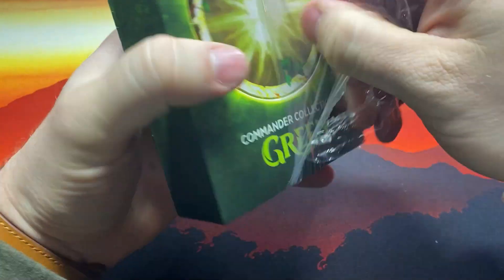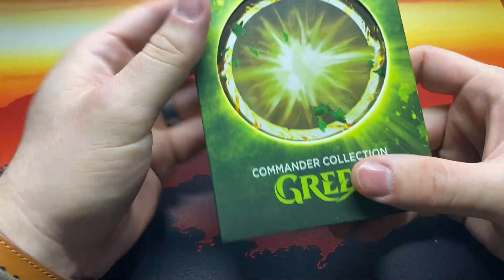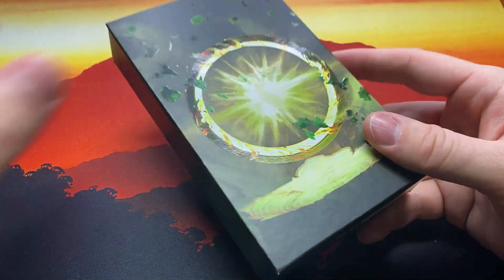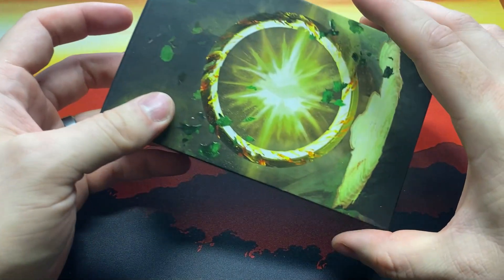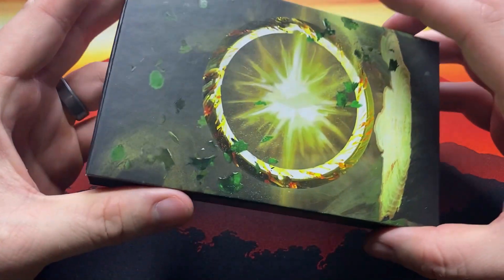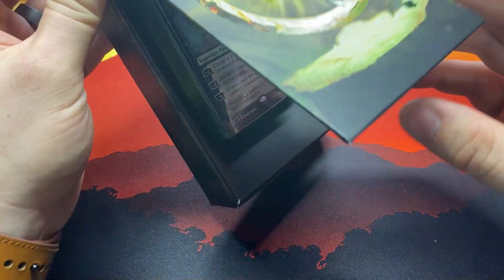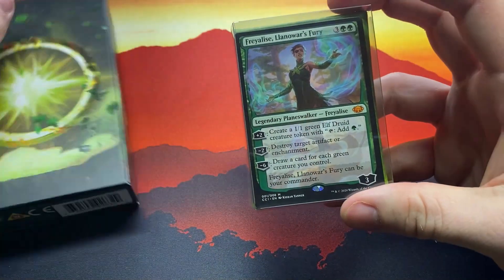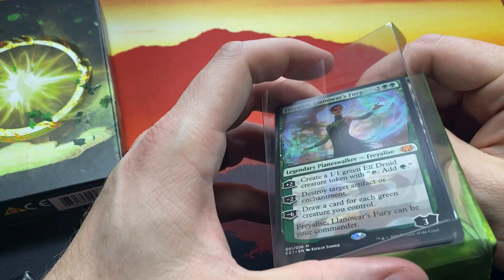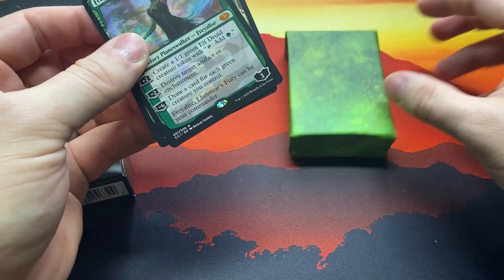I have heard some horror stories about quality issues with this product, so we're going to find out. So far I do like the packaging — the setup is great. It's actually like a hard box, more akin to a Secret Lair versus some of the spellbooks and stuff. It's a little bit hardier and it opens up this way, which is pretty sweet. I didn't get the foil one — I was genuinely a bit worried about the foil ones and any warping.